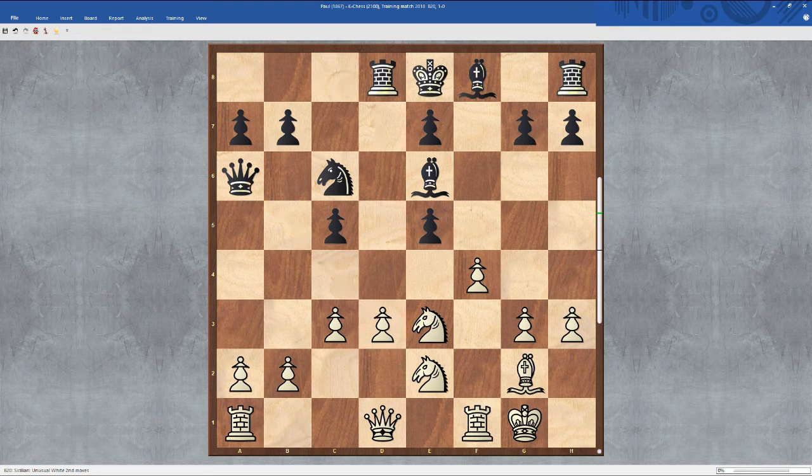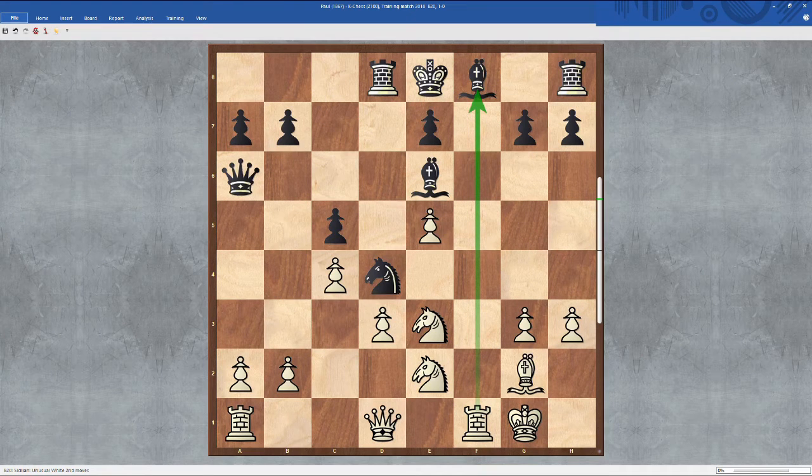He doesn't do that. He plays Rook D8, leaving his king in the center, which is a very strange move. I should play a move like just C4, cementing the position. I was afraid of a move like Knight D4, but there really isn't anything to be afraid of because I just take this pawn. I'm way up positionally — I have great grip on the center and an open F-file for my rook.